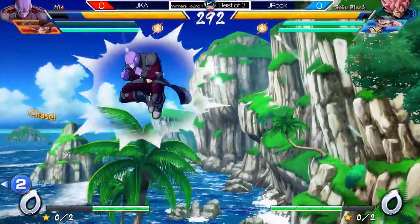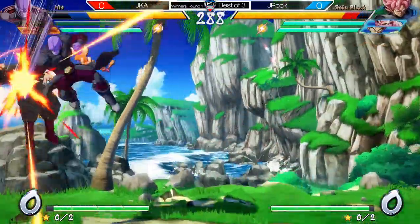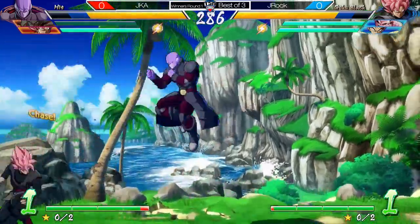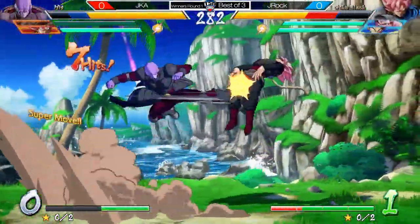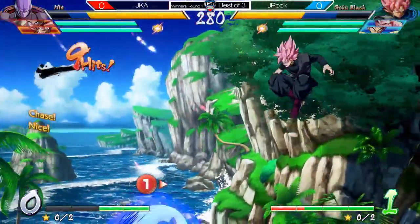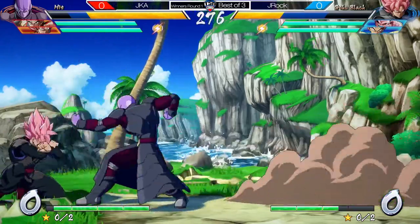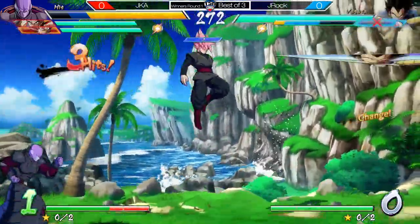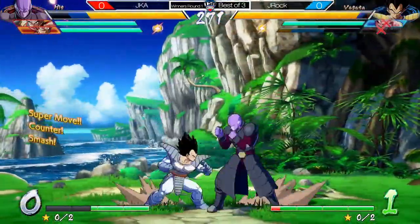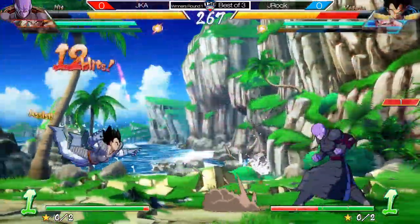JKA gets hit by J-Rock's 5H, goes through the Heat Blast, just getting in there. Tracks of Vanish — nice, good snipe on the tag. Good combo, uses the hands.